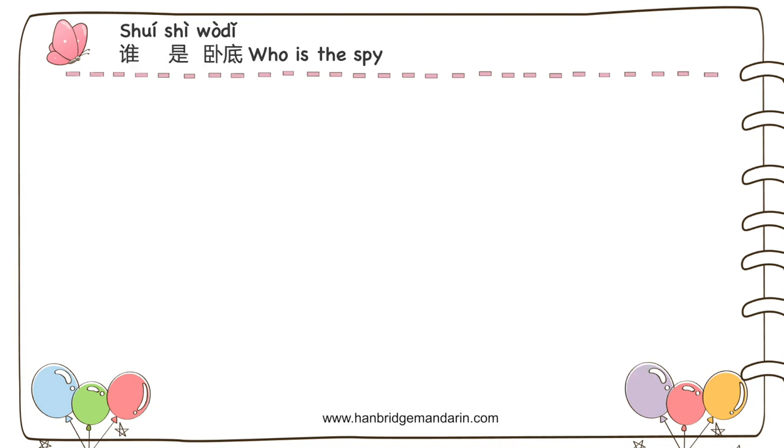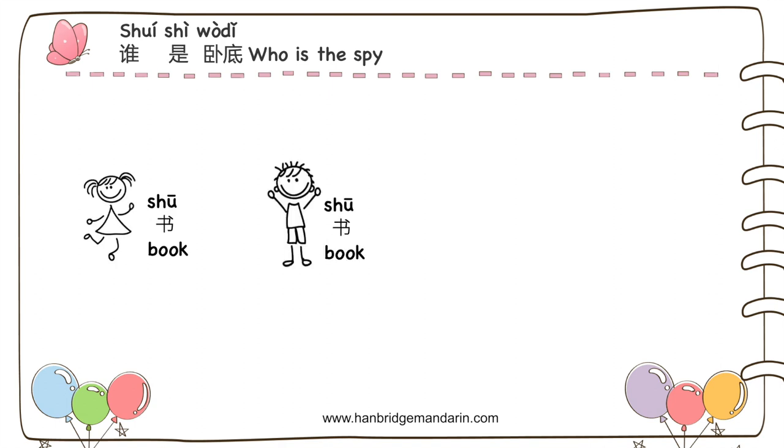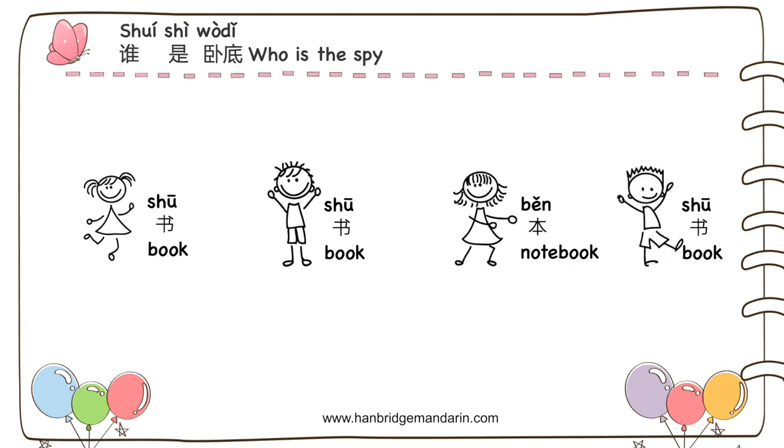The description game I'm going to introduce is 谁是卧底? 'Who is the spy?' It's also a very popular game for native speakers and is suitable for intermediate or advanced learners. In this game, everyone gets a card with a word, but there's one card with a different word — the spy card. If you get the spy card, you are the spy. Everyone needs to use a word or phrase to describe their card without saying the word directly. The interesting part is you actually don't know whether you are a spy or not, but you can sort of tell your identity through other people's descriptions.